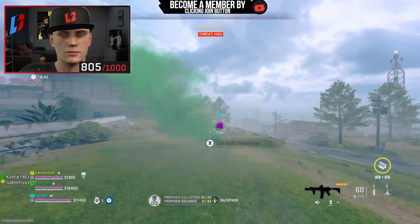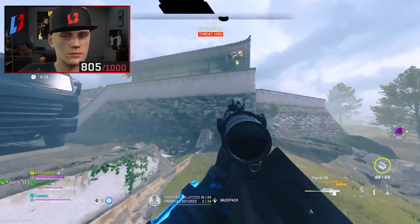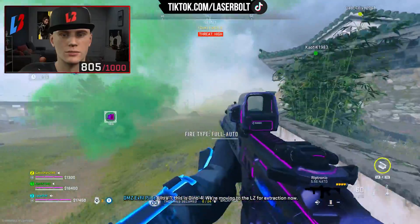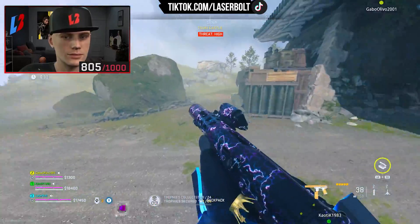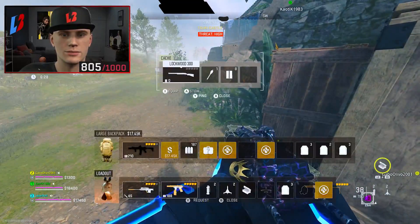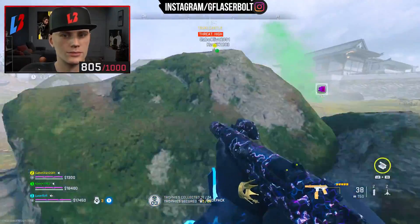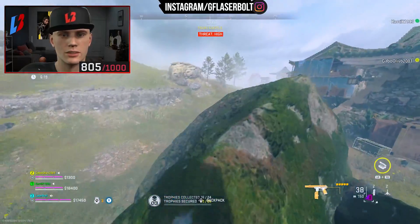Another one is called the Swarm Black Cell — this one is an F-Tac Siege with sprint-to-fire speed, hip-fire accuracy, magazine size, and ammo capacity, which looks pretty cool.